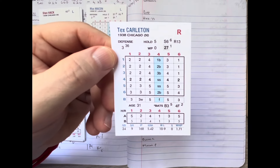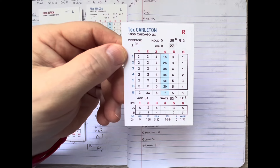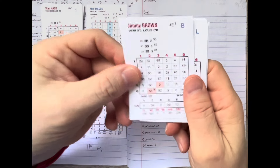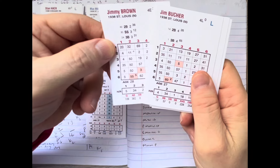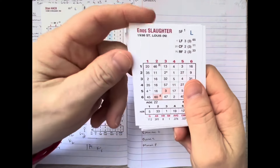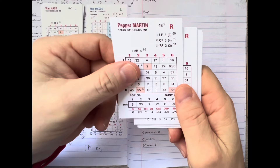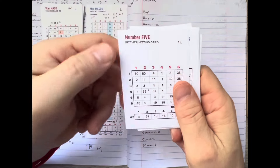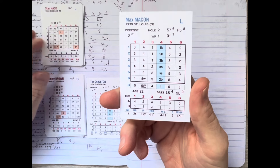Tex Carlton in 1938 was 10-9 with a 5.42 ERA; he started 24 games and relieved in nine others. For the 1938 St. Louis Cardinals: Jimmy Brown leads off at third base, Jim Booker bats second at second base, Enos Slaughter bats third in right, Joe Medwick bats fourth in left, Johnny Mize bats fifth at first, Pepper Martin bats sixth in center, Don Gutteridge bats seventh at short, Mickey Owen bats eighth as catcher. On the mound, left-hander Max Macon — he was 4-11 with a 4.11 ERA in 1938.